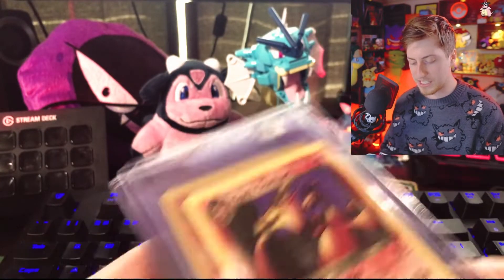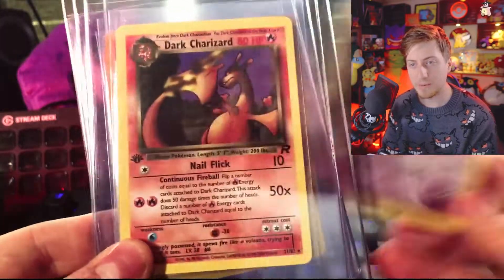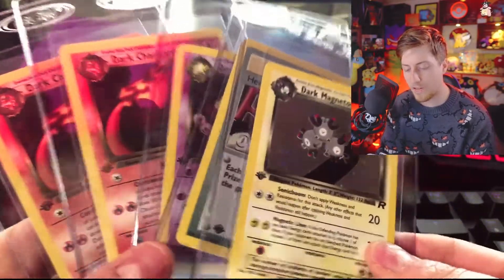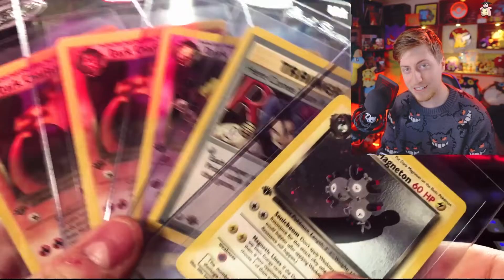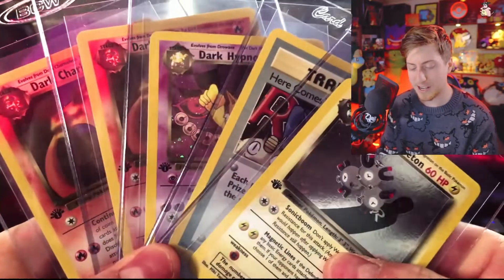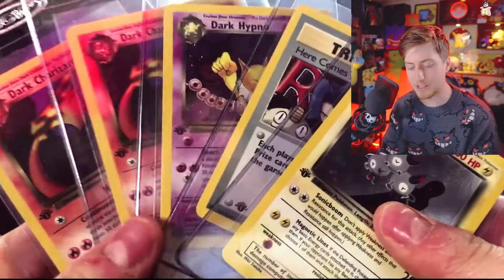Overall, was it worth it? In a total of eight packs throughout all these breaks, we got Here Comes Team Rocket, Dark Hypno, two Dark Charizards, a Dark Magneton — quite frankly I'm not sure yet. I still need to do some math and spreadsheets. I also still need to send the cards in to get graded, which costs a lot of money — you have to pay for insurance plus the turnaround time depending on whether you want it within a month or a year.